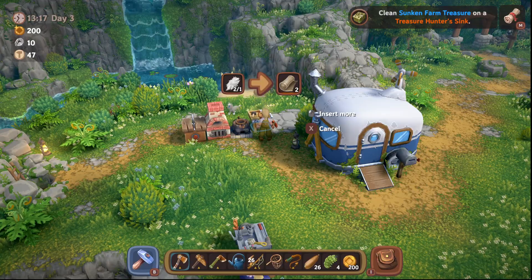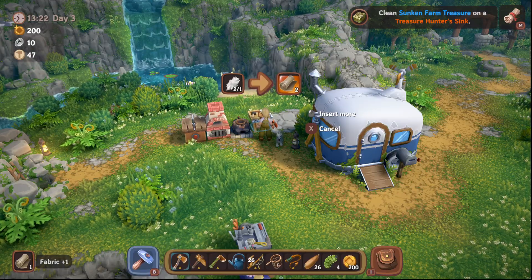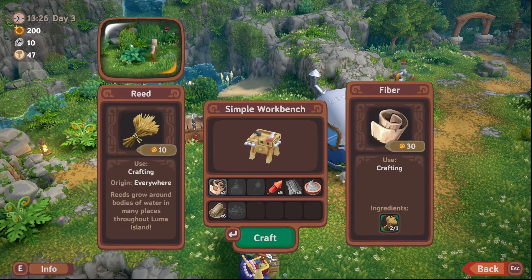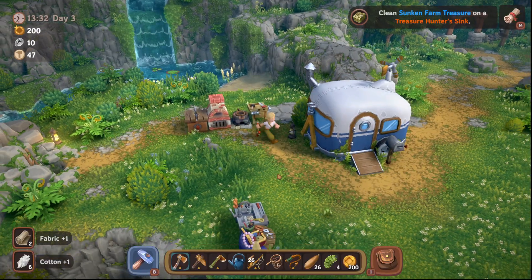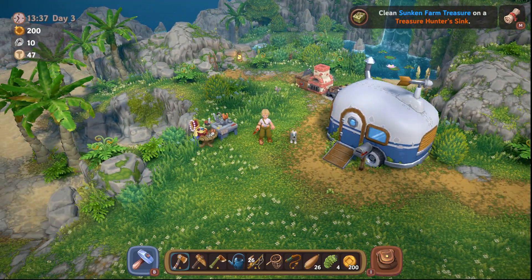That is how you make linen and fabric — excuse me, it's fabric, not cotton on the farm. There's fiber as well. So we're doing fabric and farm leather — that's how you craft fabric and farm leather. Take care and enjoy Luma Island!